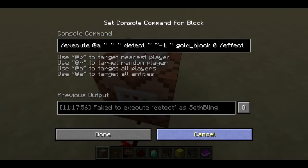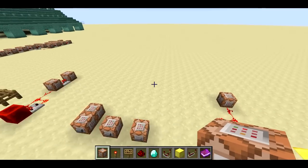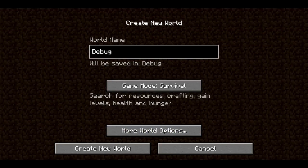You can detect blocks at absolute coordinates too. It's got some potential. The last feature I want to show you is I'm going to create a new debug world.